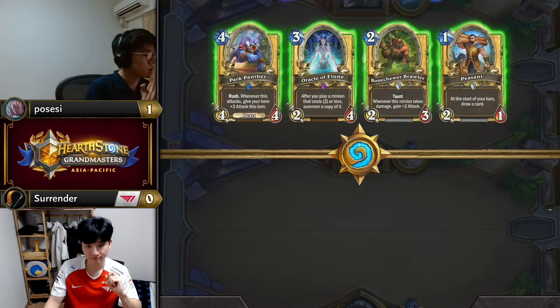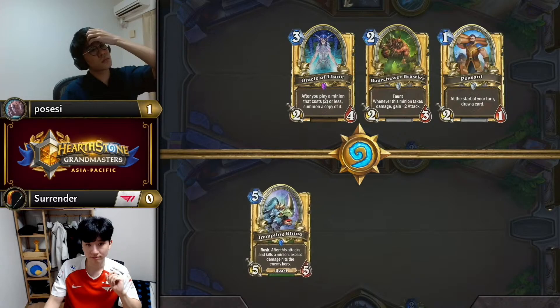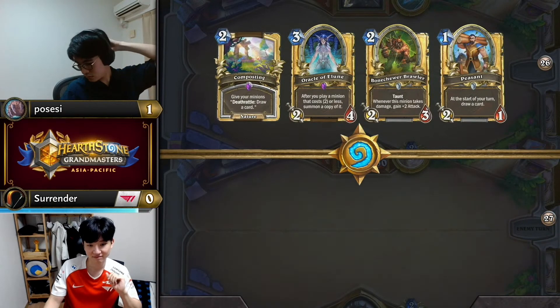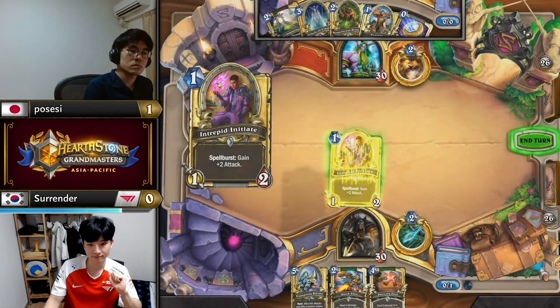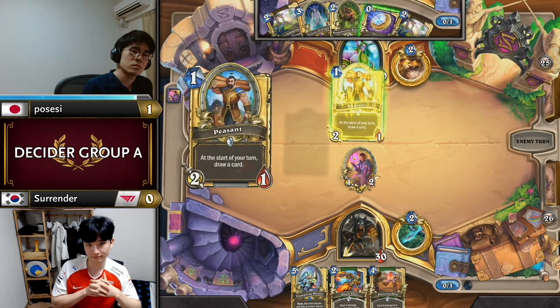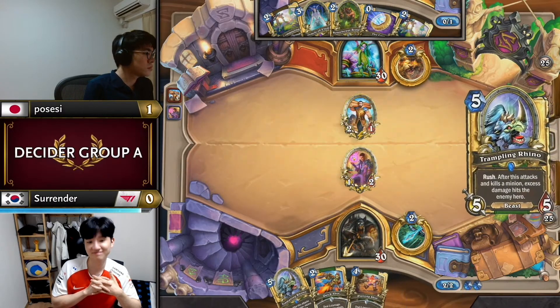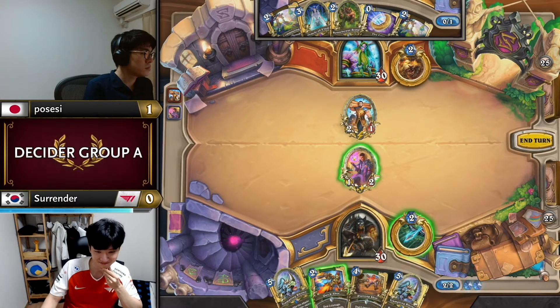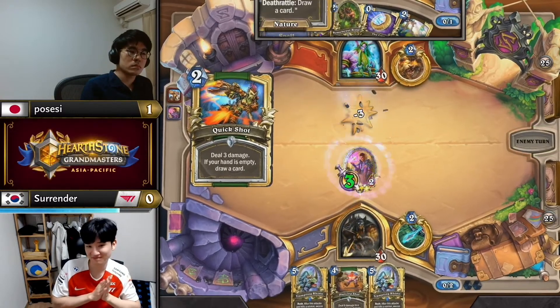That's the one card he tosses though, holding on to Peasant Brawler. So it's just a curve game plan — rely on playing minions on curve being good enough. It's not especially aspirational because Druid can of course do much more powerful things, but maybe it's on average good enough against Hunter. Surrender has been drawing Rhino without Wranglers all day.